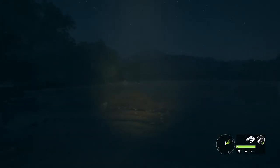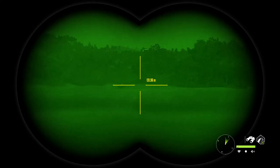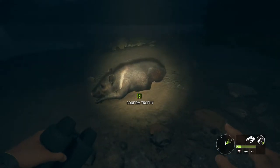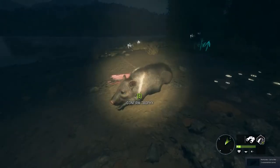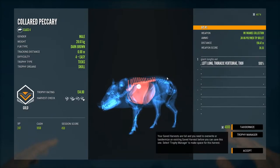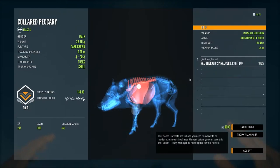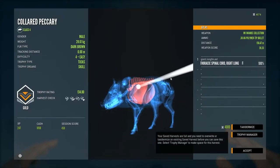We might come across a few more in here but if we don't we'll go straight over and pick that guy up. This level 4 landed in an interesting position. Let's pick him up — 134.8, that's a really nice level 4. Somehow I nicked the spine. I don't think the spine hitboxes are great for peccary.